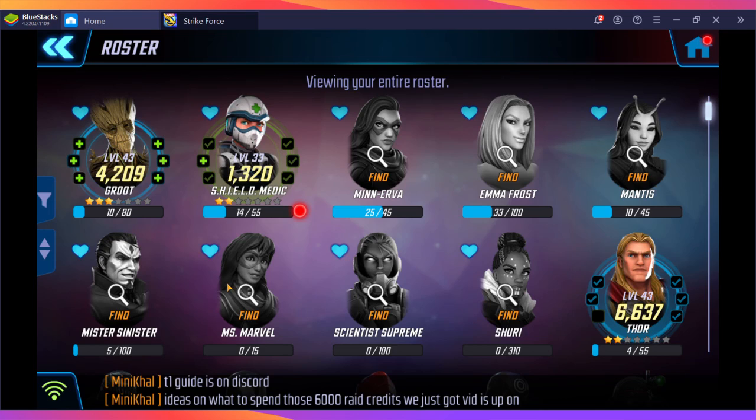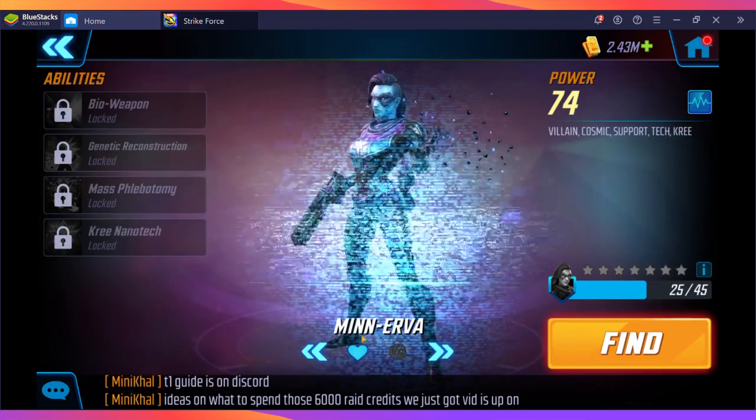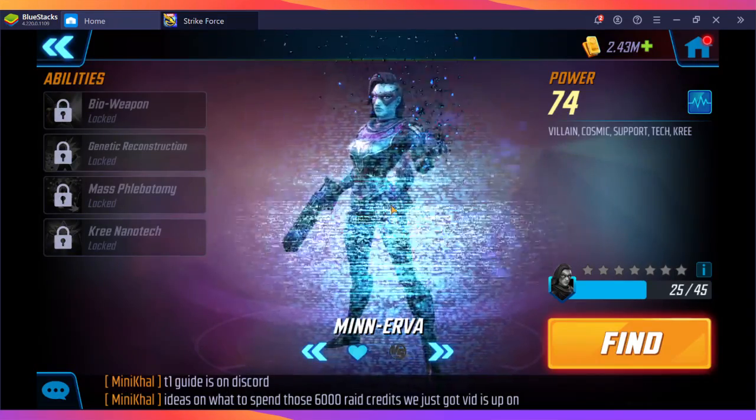Now moving into healers: having a res element is amazing and will make Dark Dimension go by a lot faster. The best healer in the game, as I've said before, is Minerva.